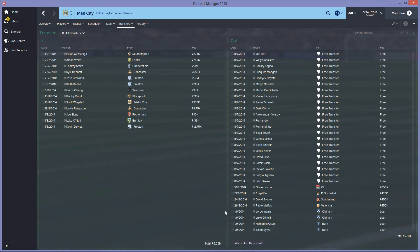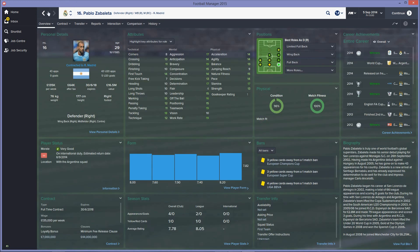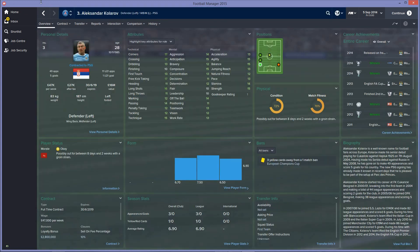They've spent just 5.26 million in total, basically not spending much at all despite losing all their players. The most interesting thing is seeing where the players went: Joe Hart is still a free agent, Caballero also a free agent, Sanya is at Seville, Mangala at Arsenal, Nastasic at Newcastle, Demichelis at Gladbach, Kompany has gone to Barcelona, Zabaleta to Real Madrid, Clichy at Everton, and Kolarov at PSG.